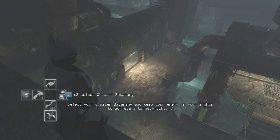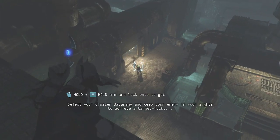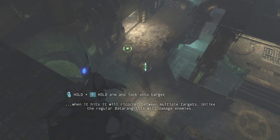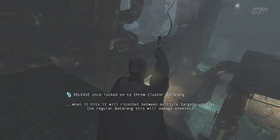Select your cluster Batarang and keep your enemy in your sights to achieve a target lock. When it hits, it will ricochet between multiple targets. Unlike the regular Batarang, this will damage enemies.